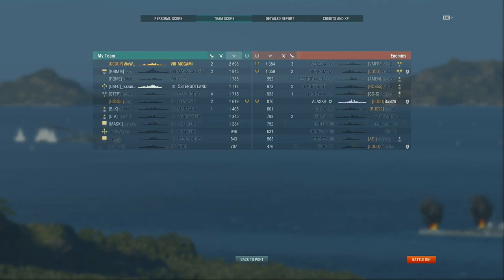Team score wise, 2700 base exp in a tier 10 game. The Massachusetts did quite well coming in second. Overall, if we had not been alive — if we had played too aggressively and got ourselves killed — this would almost guaranteed have been a loss. This is how important it is to not throw away health for no reason. Always calculate the benefits, and don't push into situations that you can't control or don't know what you're pushing into. Pushing into the unknown in a cruiser is always stupid, because if there is a hard counter waiting for you there, then you just die.